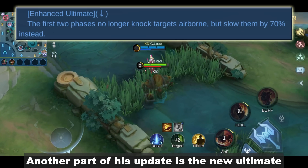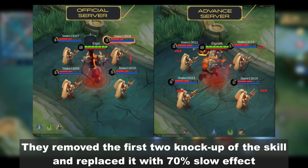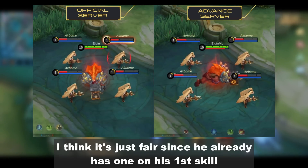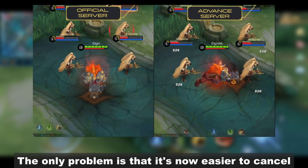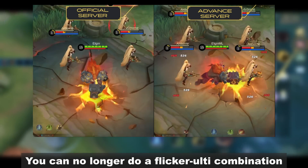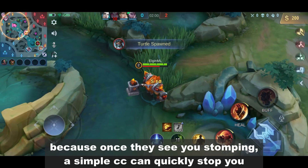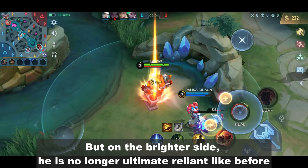Another part of this update is the new ultimate. They removed the first two knockups of the skill and replaced it with a 70% slow effect. It's fair since he already has one on his first skill. The only problem is that it's now easier to cancel — you can no longer do a flicker ulti combination because once they see you stomping, a simple CC can quickly stop you. But on the brighter side, he is no longer ultimate reliant like before.